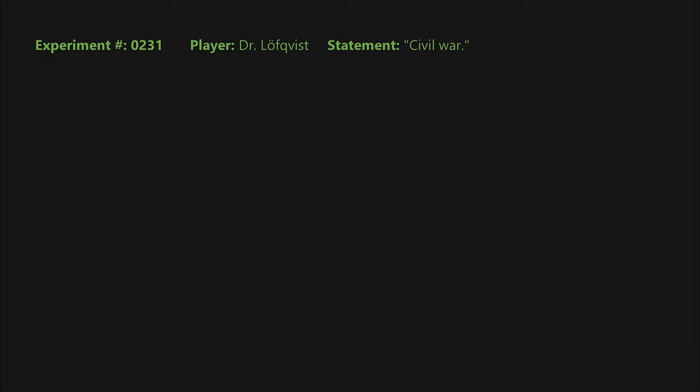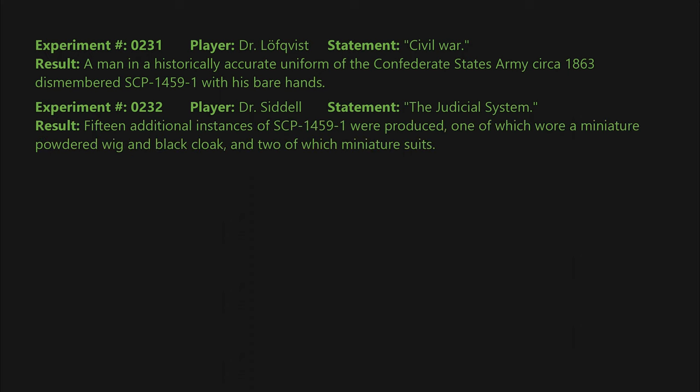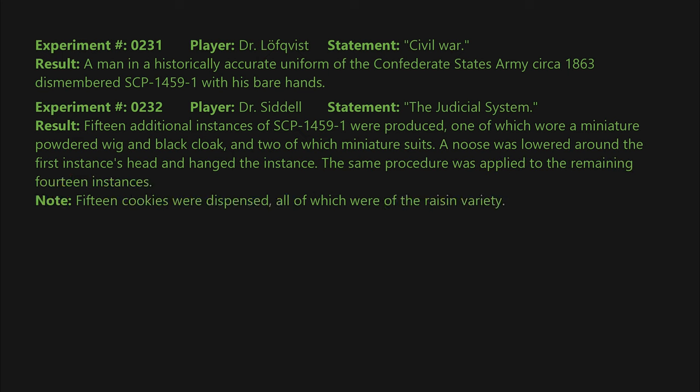Experiment 0231: Player — Dr. Lofkvist. Statement: Civil War. Result: a man in a historically accurate uniform of the Confederate States Army, circa 1863, dismembered SCP-1459-1 with his bare hands. Experiment 0232: Player — Dr. Sidle. Statement: the judicial system. Result: 15 additional instances of SCP-1459-1 were produced; one wore a miniature powdered wig and black cloak, and two wore miniature suits. A noose was lowered around the first instance's head and it was hanged; the same procedure was applied to the remaining 14 instances.